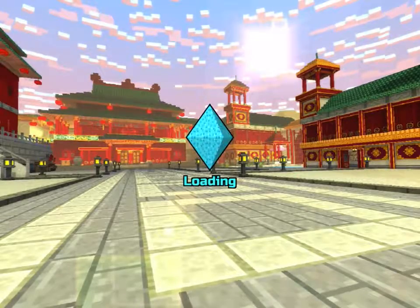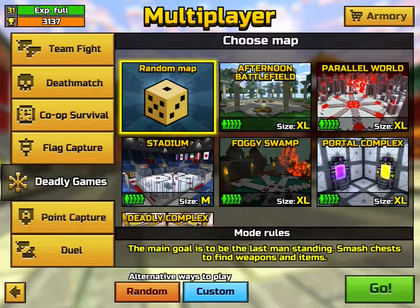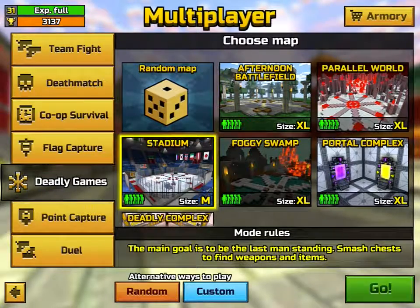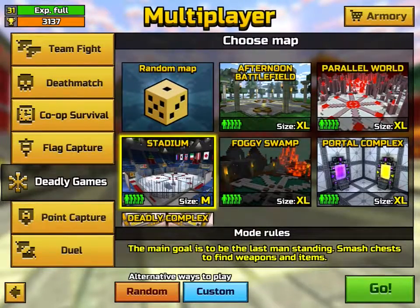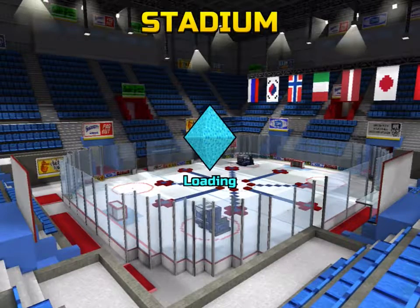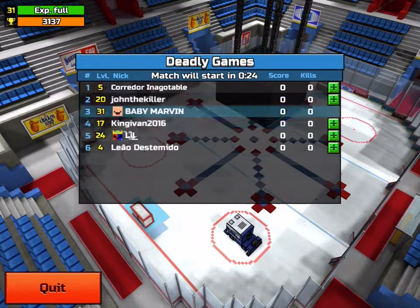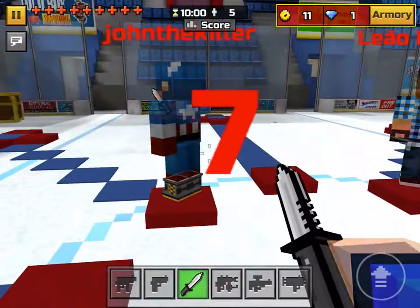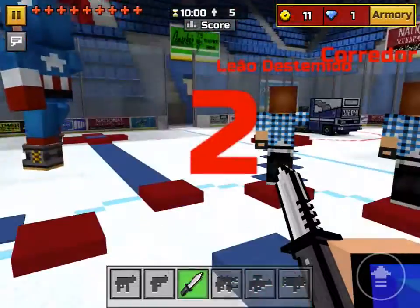Now the fourth way is by doing deadly games. Deadly games gets you a lot of XP — I'm just going to go for an example so I can show you how much you get. The max coins you can get on this mode is six coins. I've gotten six points before, but that's if you win, and you get about 20 XP — I'm not sure, but it's somewhere around 20.